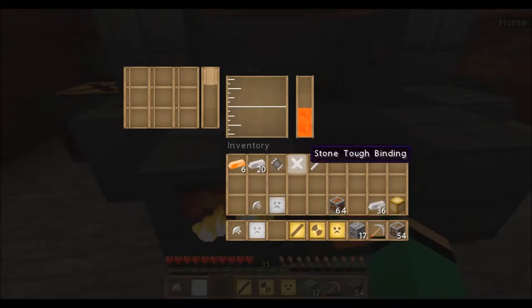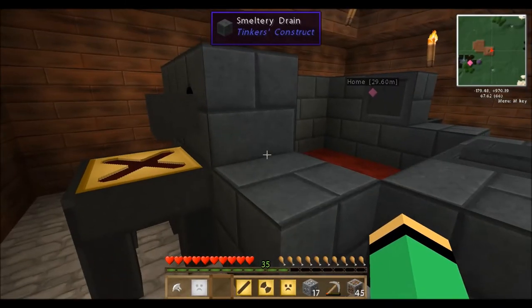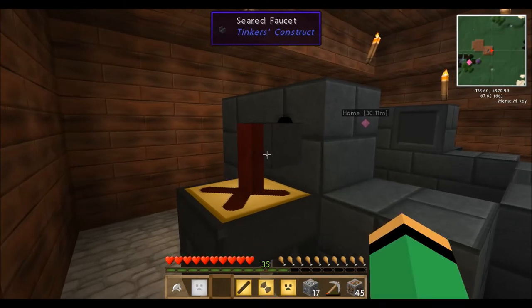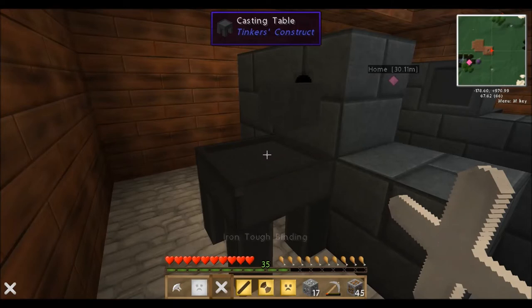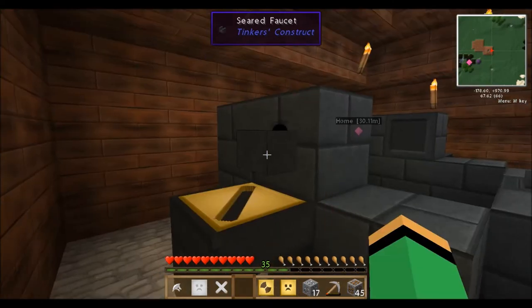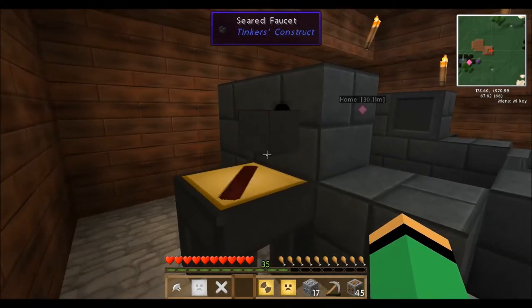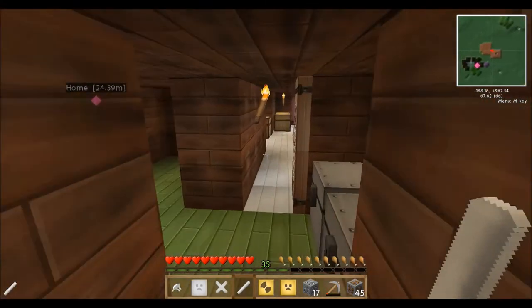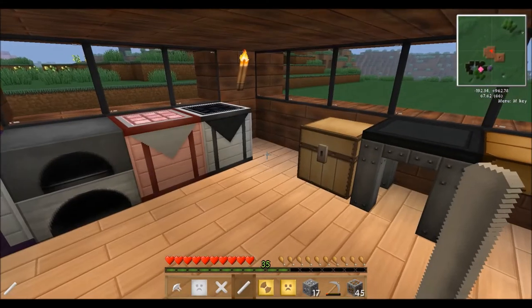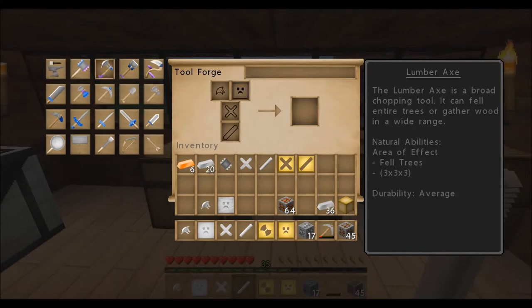I ran out of iron, so I'm quickly going to put more in and then I'll be back. Okay, we're back with more iron — let's hope it's enough this time. Let's fill the binding one up again. That's that one done, and all we need now is the tough rod. Let's hope we have enough in there — perfect.